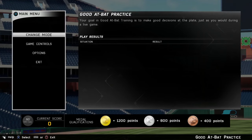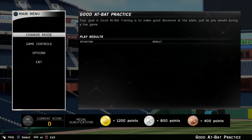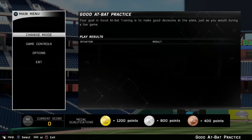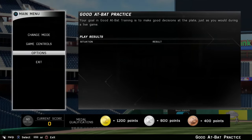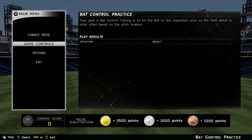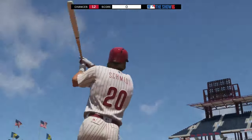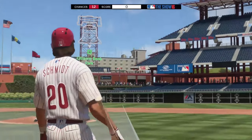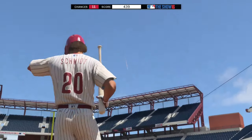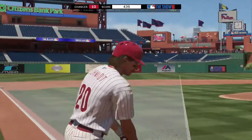Alright guys, now we're using Mike Schmidt. I was using Orlando Cepeda for a purpose in the last demonstration — he actually has the biggest PCI among all first basemen because of his contact and plate vision, maybe outside of flashback Miggie who's technically a third baseman. That's kind of why I used Cepeda. Now we're back on all-star difficulty using Mike Schmidt against Jacob deGrom. Look at the size of the PCI for Mike Schmidt — it's already pretty much the width of the strike zone. So I'm not going to power swing. I power swung with Cepeda on all-star but with Mike Schmidt I won't, because he has low contact and low plate vision and his PCI is pretty much the exact same size as the width of the strike zone.